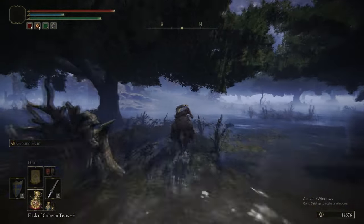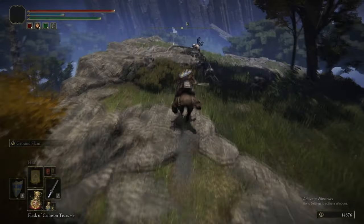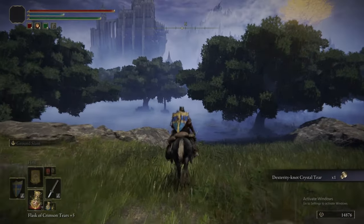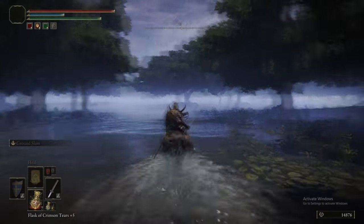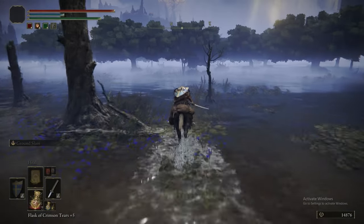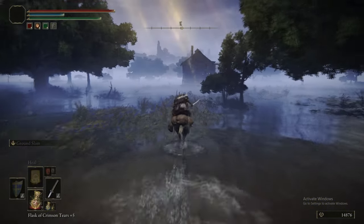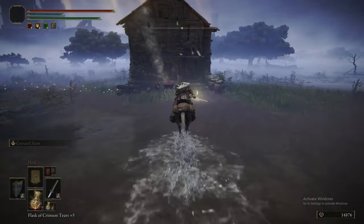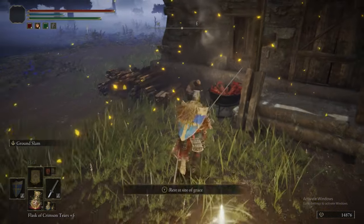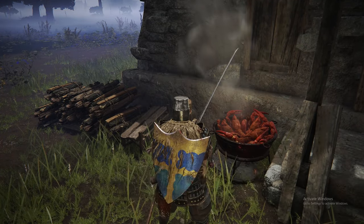Now we're heading northwest from Patches, dropping off the edge of the cliff there. We get a Dexterity-knot Crystal Tear, which if you take it will raise your Dexterity by 10 for two minutes. Heading more west again — everything kind of looks the same — but this shack here is what we're looking for, and this is where Boggart will be. Boggart, as we said, is in possession of Raya's necklace. You come here, you bully him, he offers to sell you the necklace, which you're absolutely going to do.